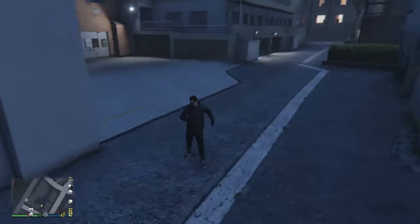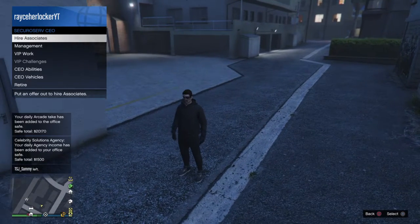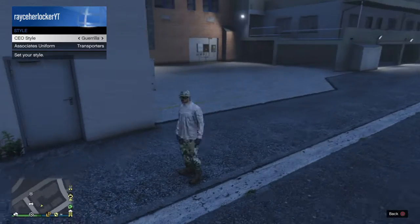And then from there, you want to register as a CEO. Go to Options, Management, Style, and find the one titled Villain.